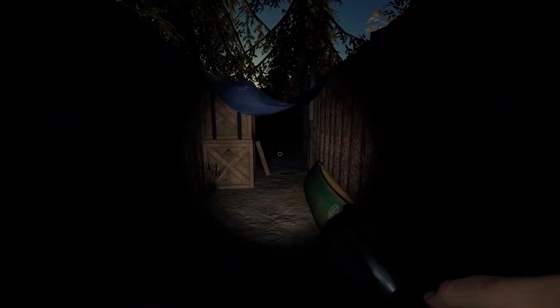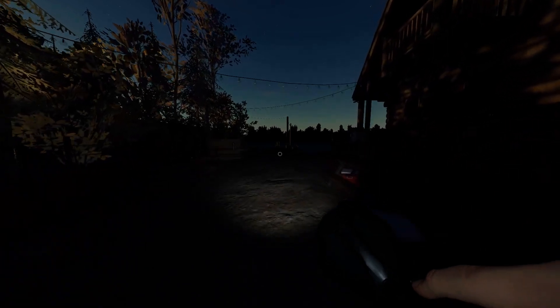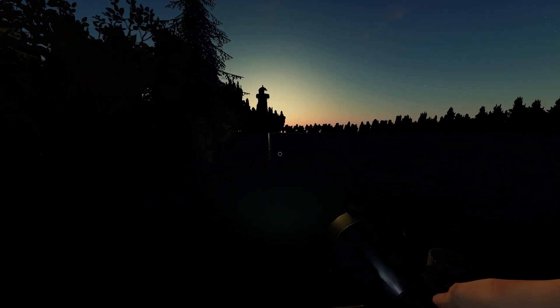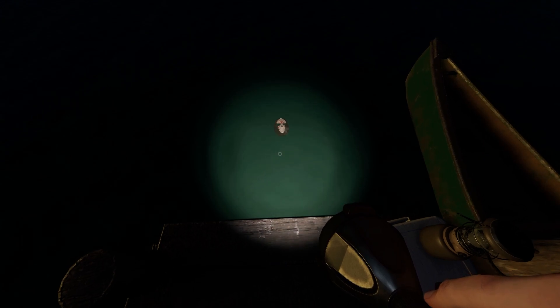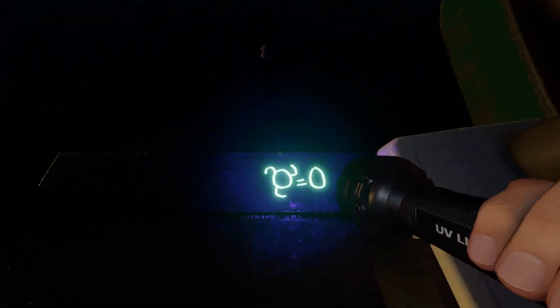We turn here and go straight — it's pretty straightforward. We want to make our way to this little dock. It's a lovely little place. Here we can see the beautiful sunrise, the silhouette of a lighthouse. We've got a lovely canoe here, and this little Easter egg — it rises out of the water. When you look around here, use your UV light, and bam — we have the letter O.